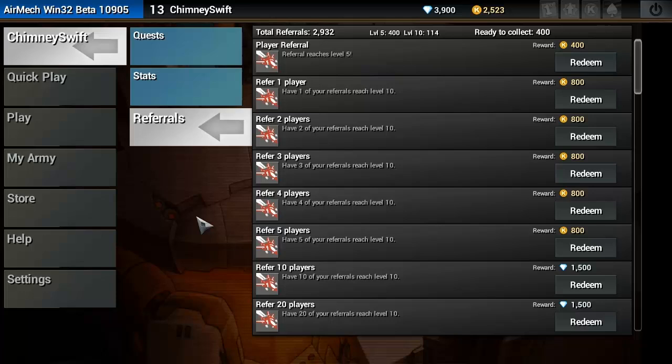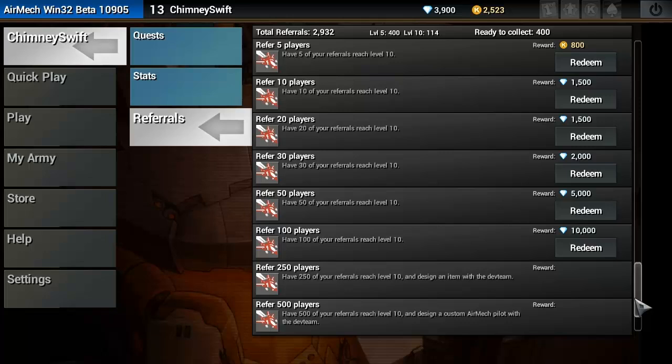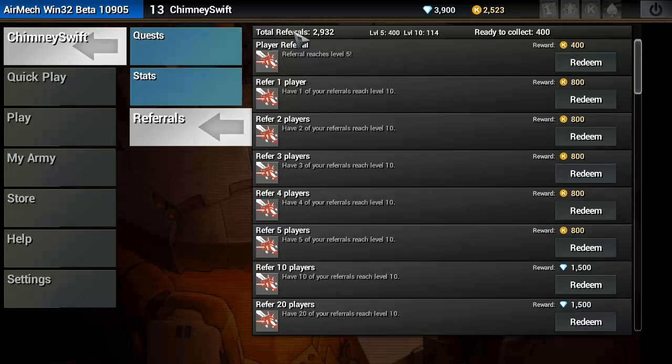The next thing I want to show you I'm going to need your help with. In the description below there's a link at the top — this is how you can sign up to play AirMech. If you click that link and sign up, it gives me a referral. The cool thing is I really want to do something for you guys — for those Swifters out there that play AirMech. The only way I can make something for you guys is if I get enough referrals. As you can see, I have every item on the referral list except the final three.